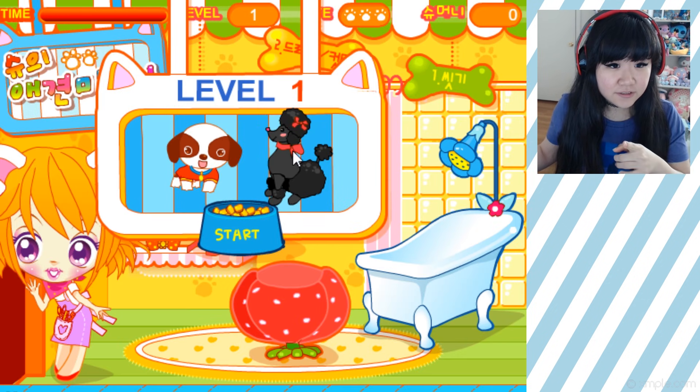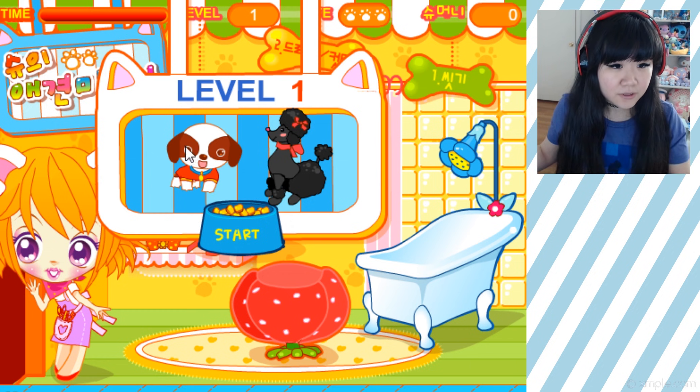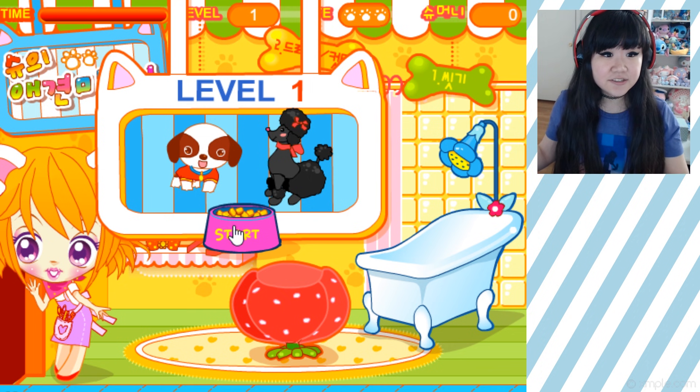Hey poodle — red ribbon, red scarf. Looks like a diaper. Got it. I think I got it. And then this dog has a red t-shirt and blue collar. I think I can do this. Okay, start!